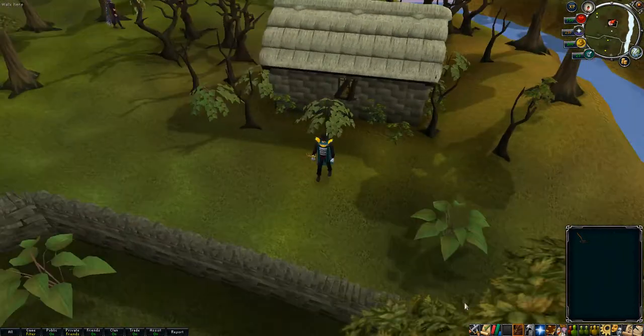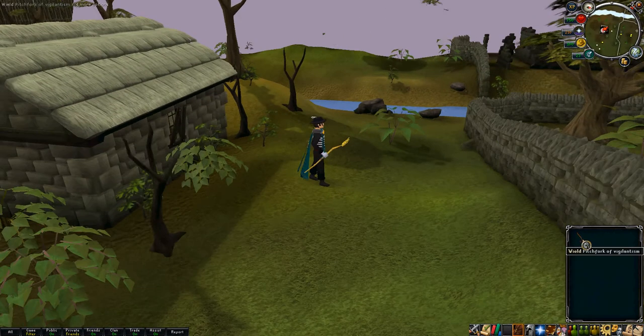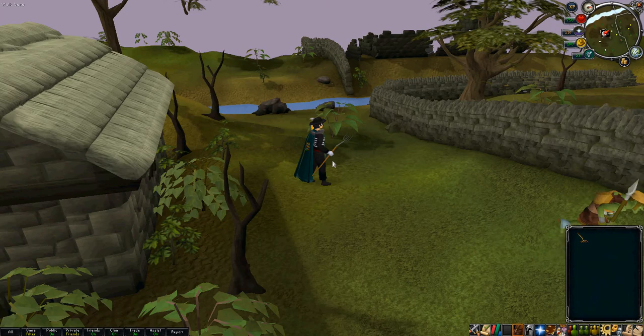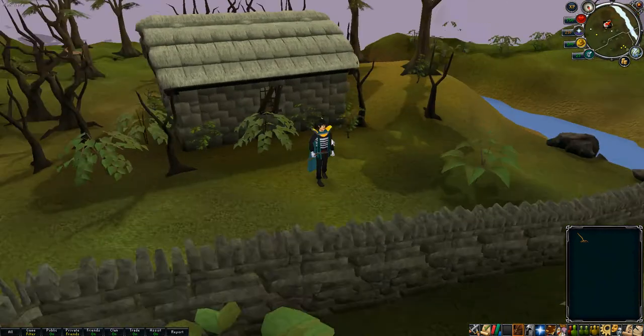You get it by voting 7 times in 7 trials. First thing you do to vote before you get it though, is you vote 3 times and you get this pitchfork — simple wood handle, iron looking thing there.